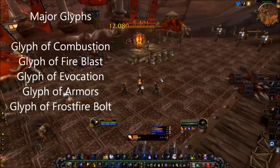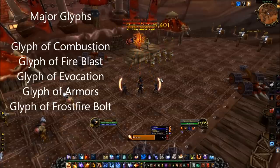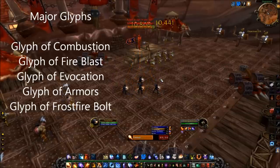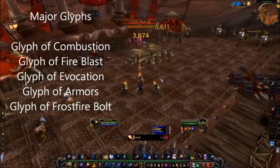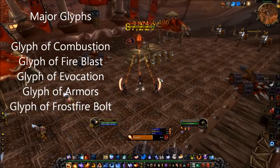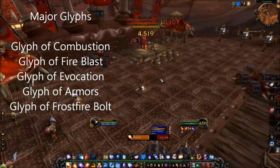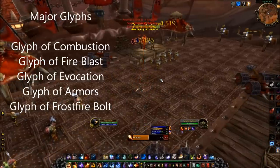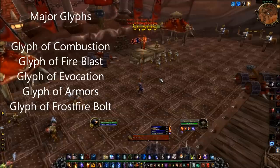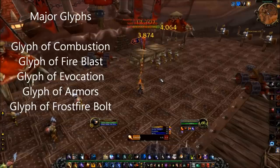Glyph of Combustion increases your cooldown duration and direct damage both by 100%, meaning it lasts for 20 seconds, does 100% more damage on the initial direct damage, and has a 1.5 minute cooldown. This glyph is recommended if it helps line up better with vulnerability phases. However, if it's possible to squeeze in more than double the amount of combustions in the fight than you would with the glyph, then it's a good idea to leave it un-glyphed unless there's a vulnerability phase every one and a half minutes or so.